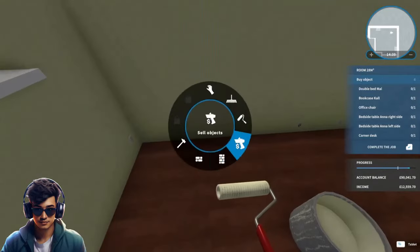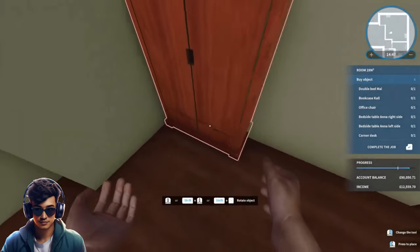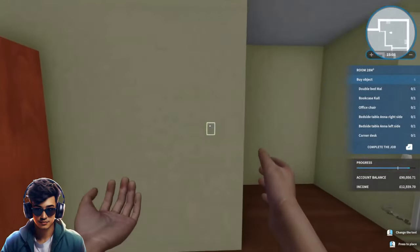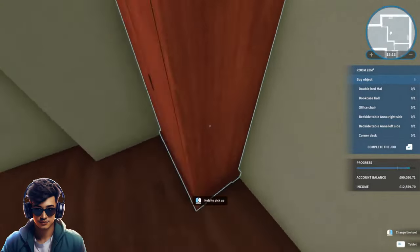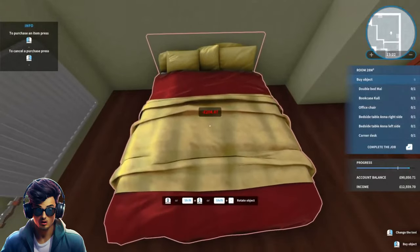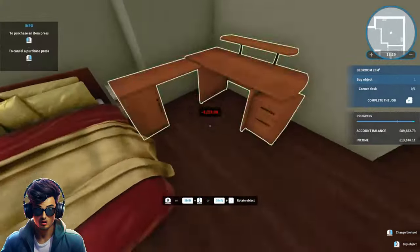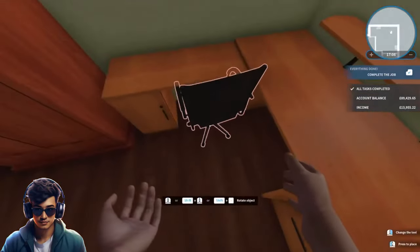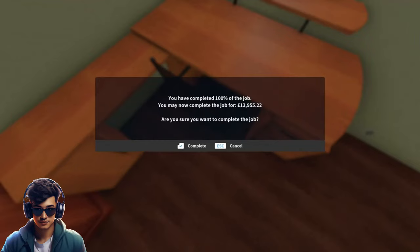We've finished the painting in here so let's get rid of this. Let's stick this back, rotate it and put it on this wall. We need to put the light switch back on the wall. We should now be able to push it back, which we can. It wants us to buy some items — there's a bubble bed here. There we go! A little thing in our ear tells us we have completed the job 100%. 13,955 pounds and 22p.